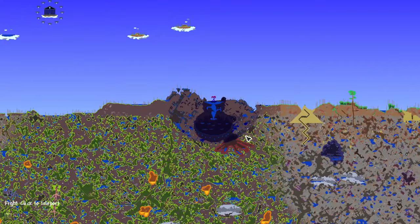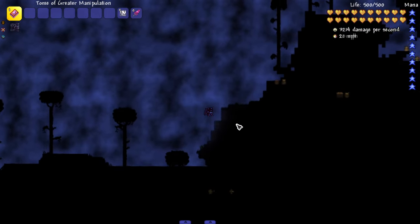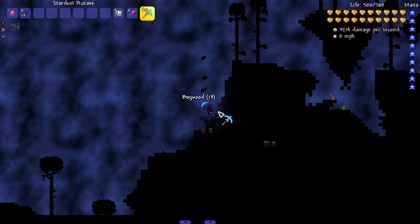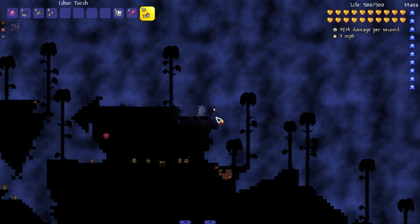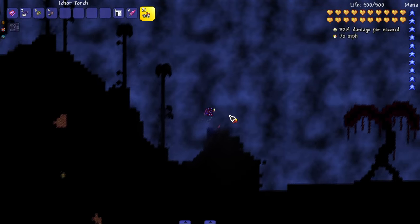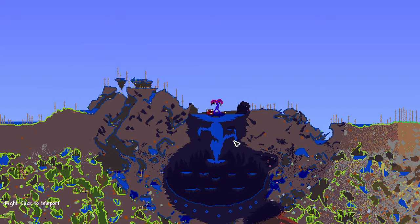This next biome over here is pretty iconic — straight shadows, you cannot see anything in it. I believe this is a marsh or swamp biome and it was pretty unique at the time. It could be a little annoying to traverse but it was insanely unique when I first came into this biome.